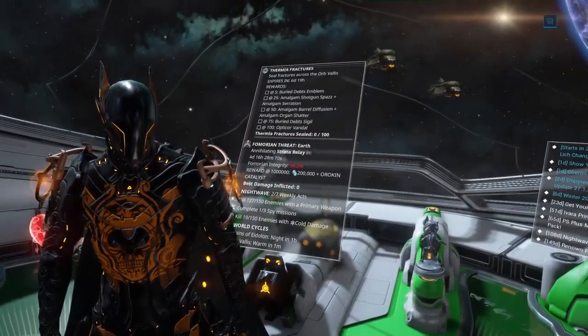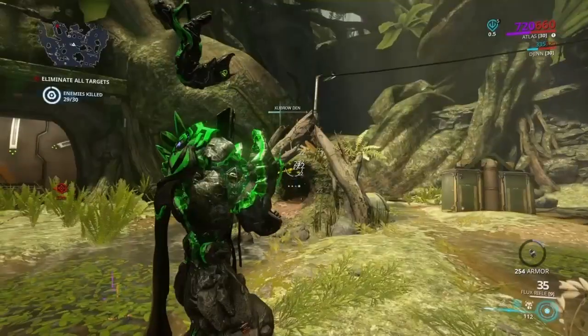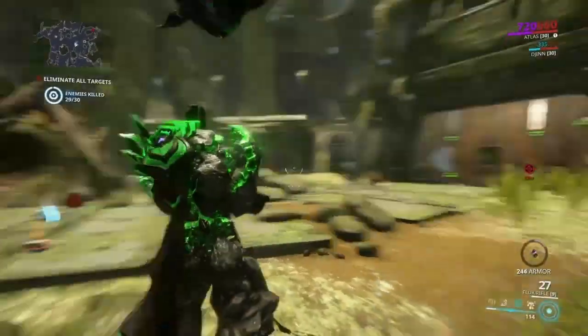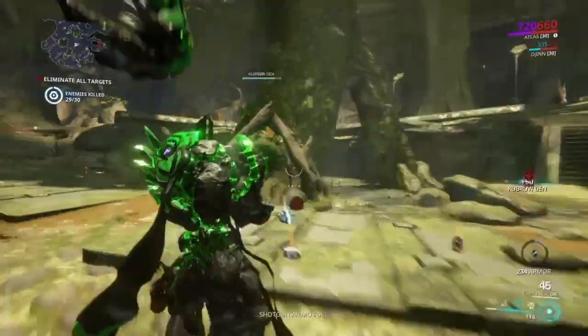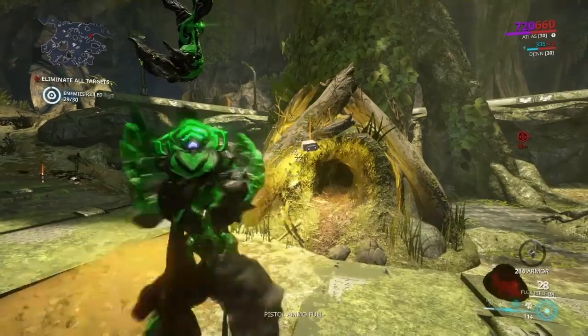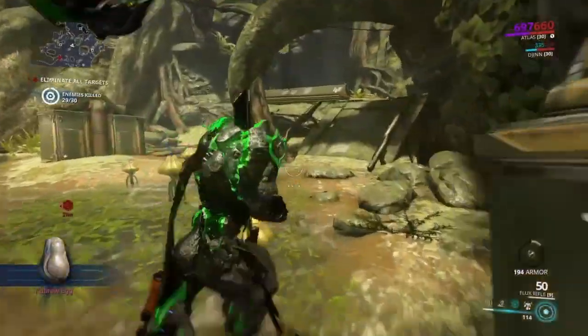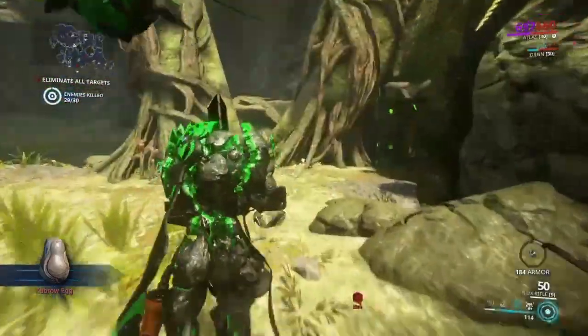You need to go to Earth and destroy Kubrow dens — basically destroy their house — and there is a chance of getting an egg. You don't have to use any specific Warframe or any specific weapon. You just have to destroy Kubrow dens and they have a small chance of dropping the Kubrow egg. It is very simple.